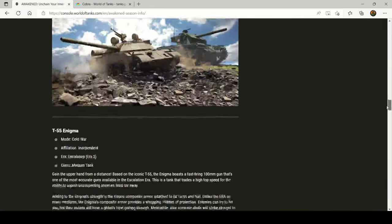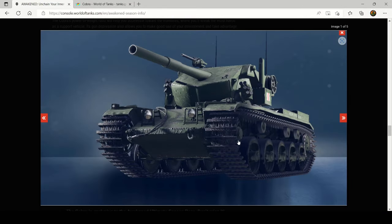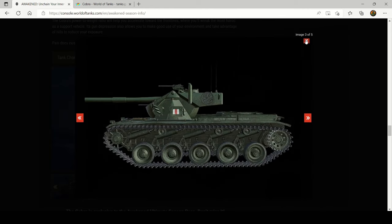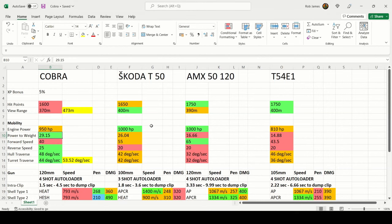Looking at the Cobra's artwork, you can see it has a typical Centurion-style hull with a very funky turret sloped back from the middle weld, which hopefully provides some armor protection on a ridge line. We're going to compare the Cobra to the Skoda T50, the AMX 5120, and the T54E1 on this spreadsheet — all autoloaders.